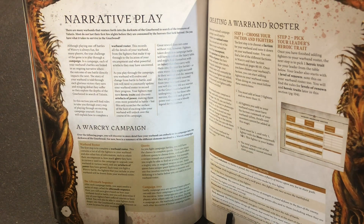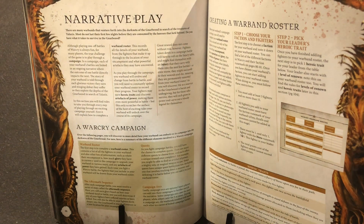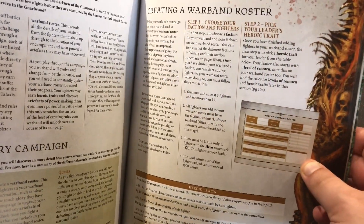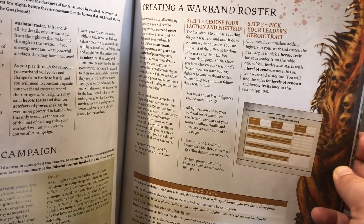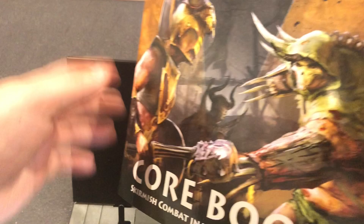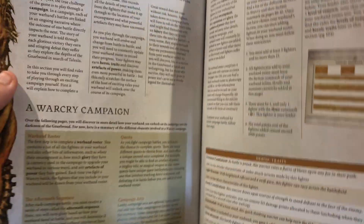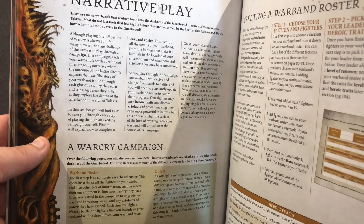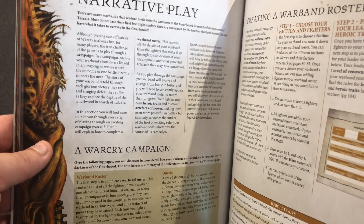The next thing I wanted to go over is what we love here at Age of Warhammer — narrative play. There's a whole section on how to run a campaign and it's all very narrative driven. This campaign is based around the Narlwood, where warbands battle to explore, get artifacts, and things like that.